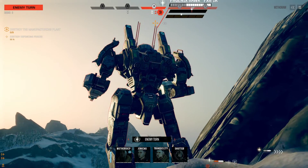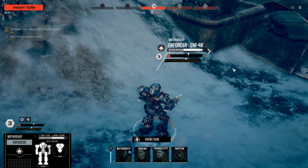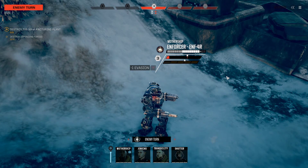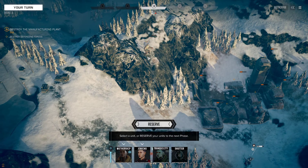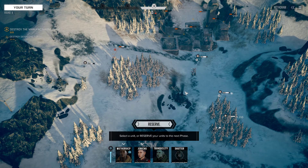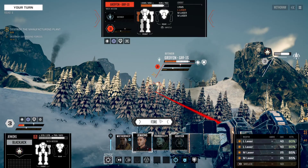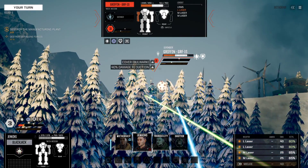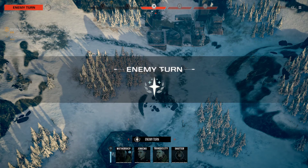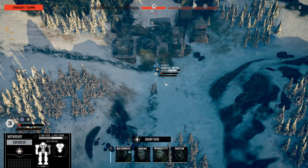Was that in the arm? This Phoenix Hawk is hitting our Enforcer — that's fine, that's the role of the Enforcer, to be a juggernaut. It is in the arm — 37 HP. Take off armor — 22 HP left in that arm. And he didn't move.